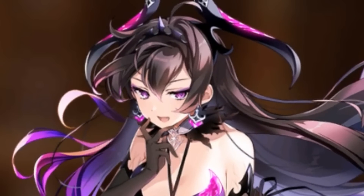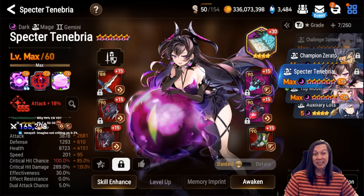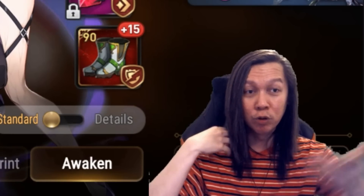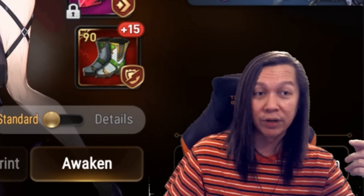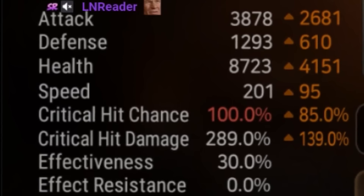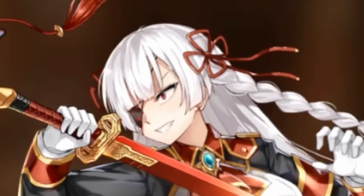Next we have Stene — I have her on Pen set because when she moves I want something to die. When you do your soul burns before you S3, the Pen set affects those attacks. She has pretty much no crit chance awakening — it's horrible, and that's a damage loss for her.